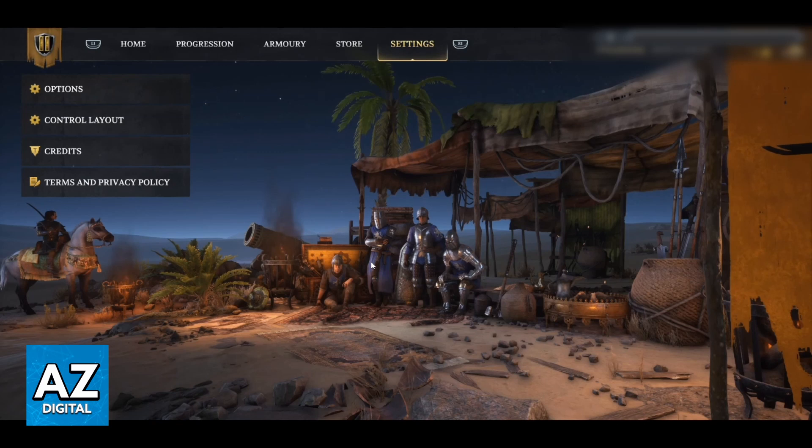First of all, when you open the game, you'll be able to see the game home screen, and you can check and change everything you want. You can check home, progression, start, and much more, but you just want to know how to invite friends here.